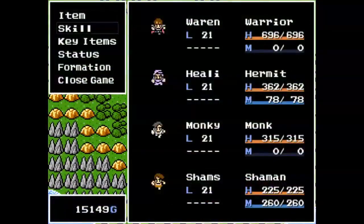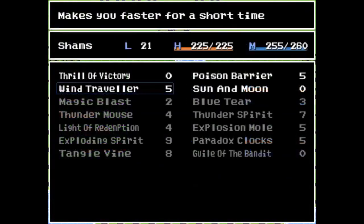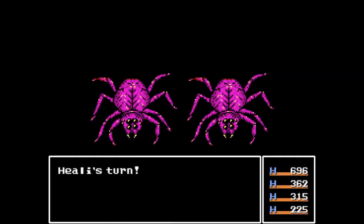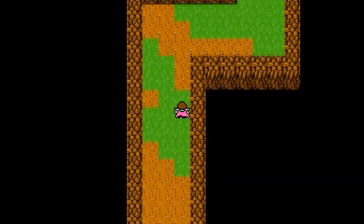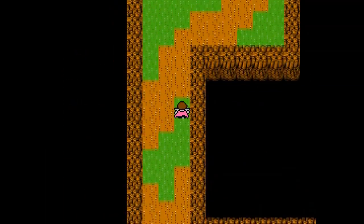We're level 21 now, by the way. We've been powering ourselves up as we go — it's hard to notice because I edit out the battles, but this game has a relatively high random encounter rate. On the world map it seems a lot lower than in the caves. You might have noticed I left this battle in: toxic spiders — never seen those before, super weak, obviously a low-level enemy that must be specific to the toxic swamps and toxic marshes.